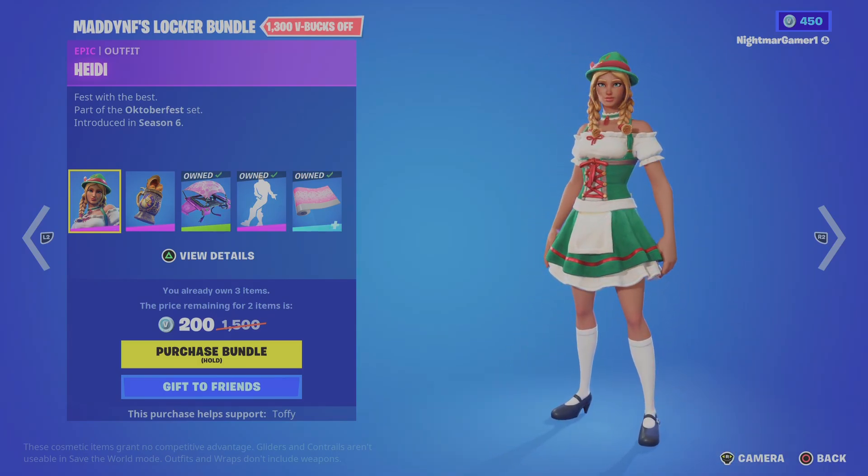Ludwig is back with the back bling Clockworks. This skin might actually be a little better than her. I like the vibe. With the Pickaxe Axe Cordian. I forgot to mention — I think the Clockworks actually tells the time. I believe that's what's reactive about it. Pretty good pickaxe.